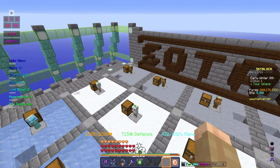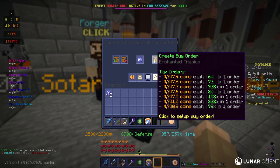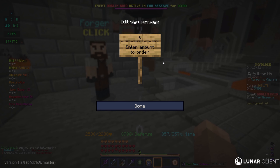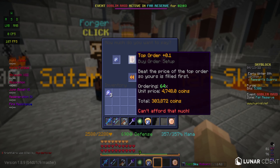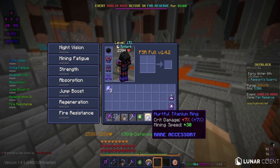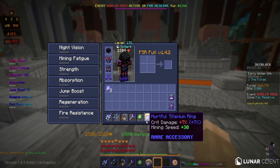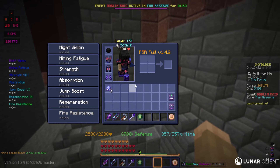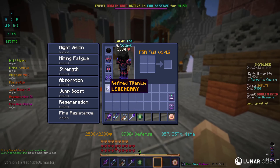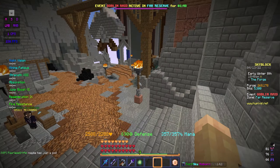Looks like my titanium ring is ready and a few more refined titanium — well, enchanted titanium. Let me create a new buy order real quick. I've been placing these in, but I don't even have money for this right now to upgrade my accessory. I need more titanium, so let me get more money and put more in there.